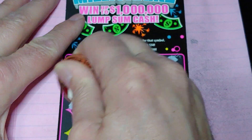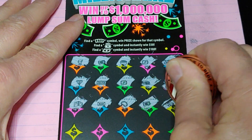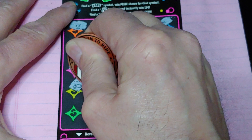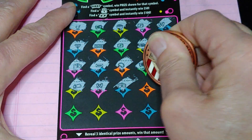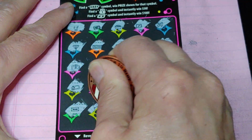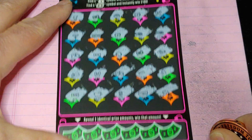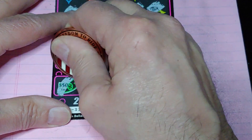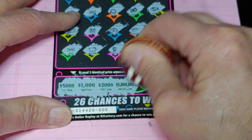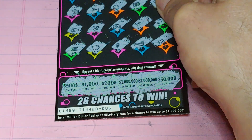Almost halfway through and nothing yet. Two rows left. Last row. Come on, where's that floating bill? Where's that $100? Nothing there. All right, nothing on that ticket.